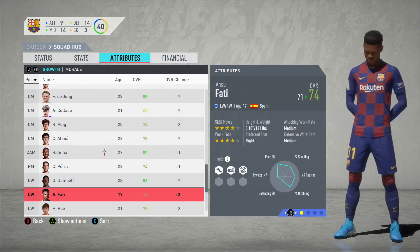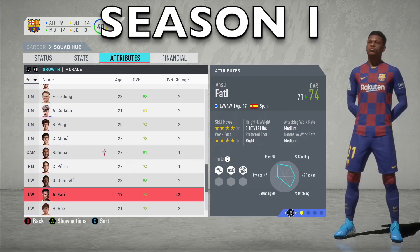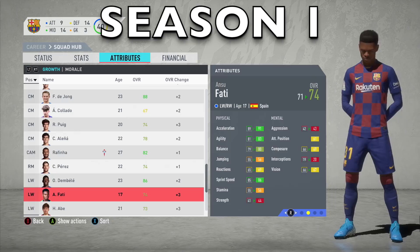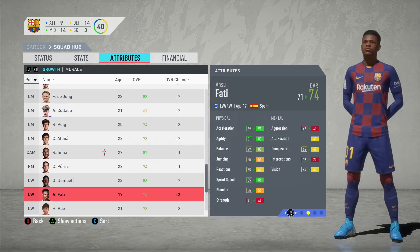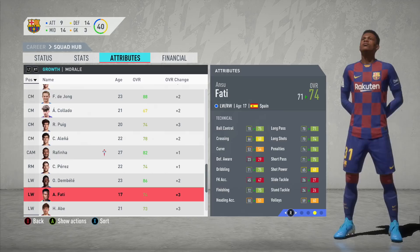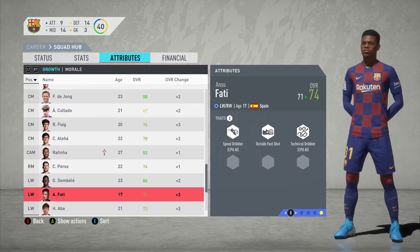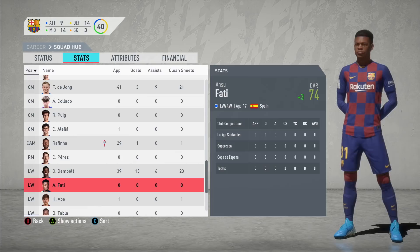Simulating through the first season — I'm hoping we don't get fired. After simulating through the first season, Ansu Fati went up by 3 ratings, from 71 to 74, which is pretty good. His stats have gone up well: acceleration up by 2, agility up by 3, balance up by 1, sprint speed increased, reactions up by 4, strength up by 3, composure up by 3. On the technical side, ball control up by 5, dribbling up by 4, finishing up by 3, long shots up by 4, and short passing up by 4.